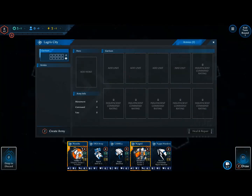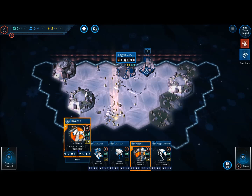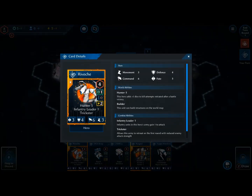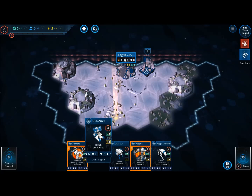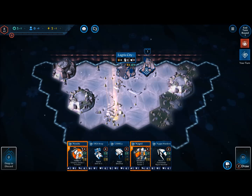We're in Lagra City — now we own it. These are the different heroes we have and they look vicious — definitely like robotic death machines. Cosgrid, Rivoche — sounds like computer programs. Deadly computer programs that eat and kill you slowly.